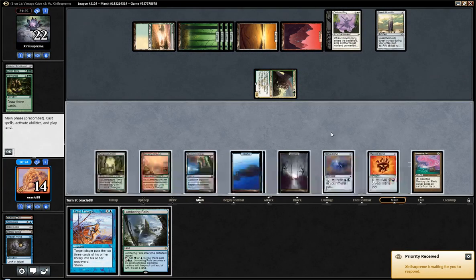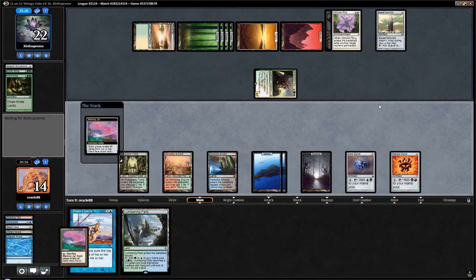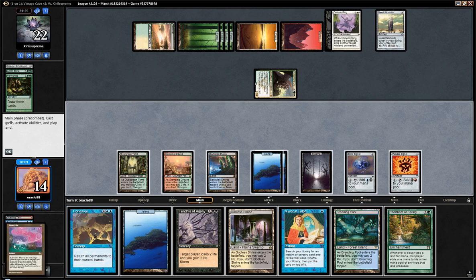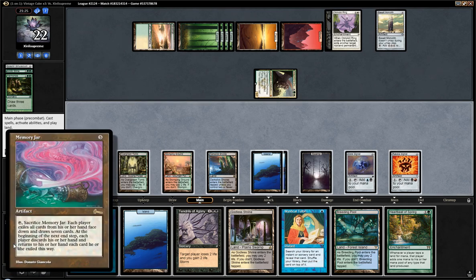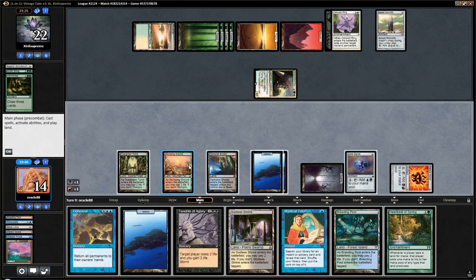Basalt Monolith is no problem. I think we'd rather draw an untapped land, so I'm just going to Jar now. You probably want to do your land drop from the Jar anyway. Okay, there's a lot of things going on here — that's pretty powerful. So we are going to... oh, and there's an Oblivion Ring too. That is the complete nut, actually. Oh my God. Upheaval here is just insane.